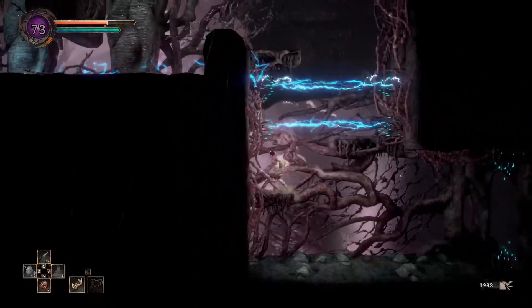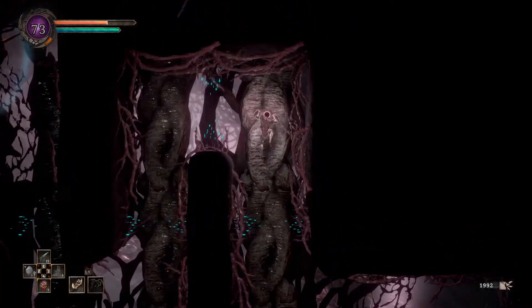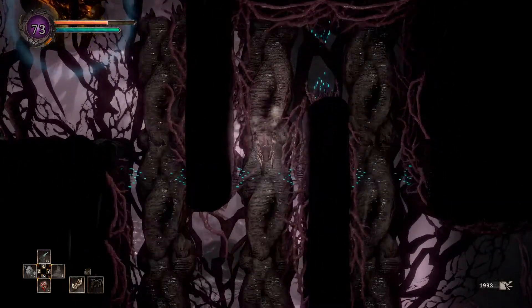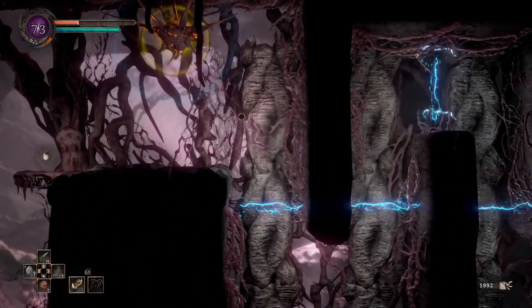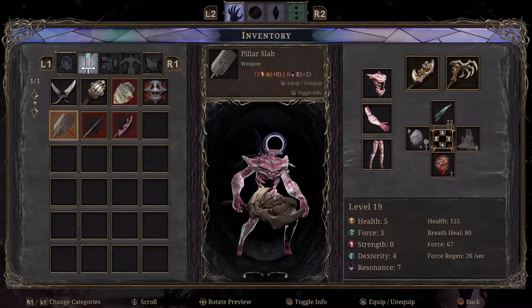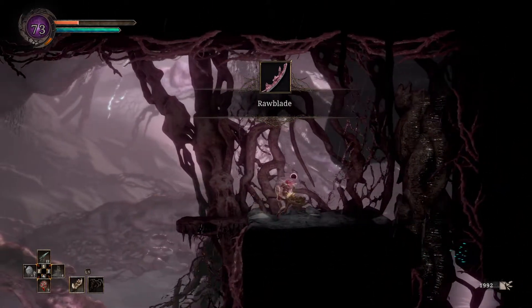That looks cool, whatever that is up there. I think I can just dash through — we can't dash through the lightning, but okay, we're good. Wait and then we dash over and go up. Oh boy, okay. What is this thing, are you good or bad? A raw blade — that looks cool. 16 dexterity, can be held to charge it with lightning, dashing forward and through prey. That sounds awesome!